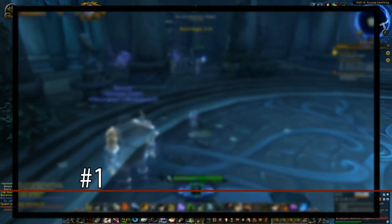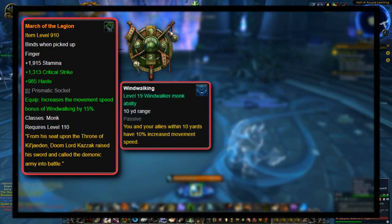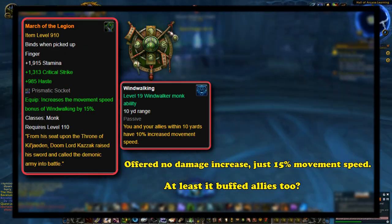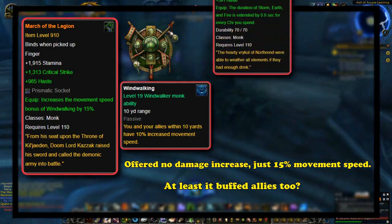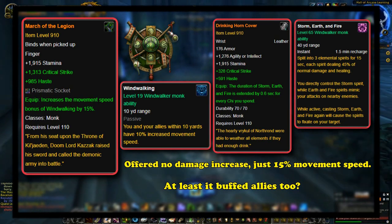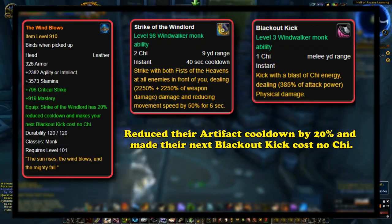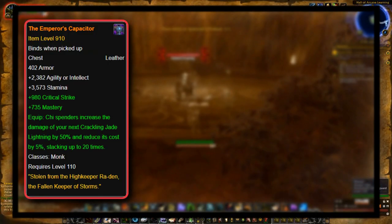And at the number 1 spot, we have March of the Legion, a monk legendary ring which increased the movement speed of their Windwalker passive ability by an additional 15%. This offered no damage increases at all, but the extra movement speed was noticeable and did benefit all allies within 10 yards of the monk. Dedicating a legendary slot to a ring that only increased your movement speed was usually not worth the trade-off, especially when there were legendaries like Drinking Horn Cover, which extended the duration of their main DPS burst ability Storm, Earth and Fire. There were also much better legendaries for Windwalker monks, such as the Wind Blows — a helmet that made Strike of the Windlord, their artifact ability, have a 20% shorter cooldown and made their next Blackout Kick, the main part of the rotation, cost no chi to use.